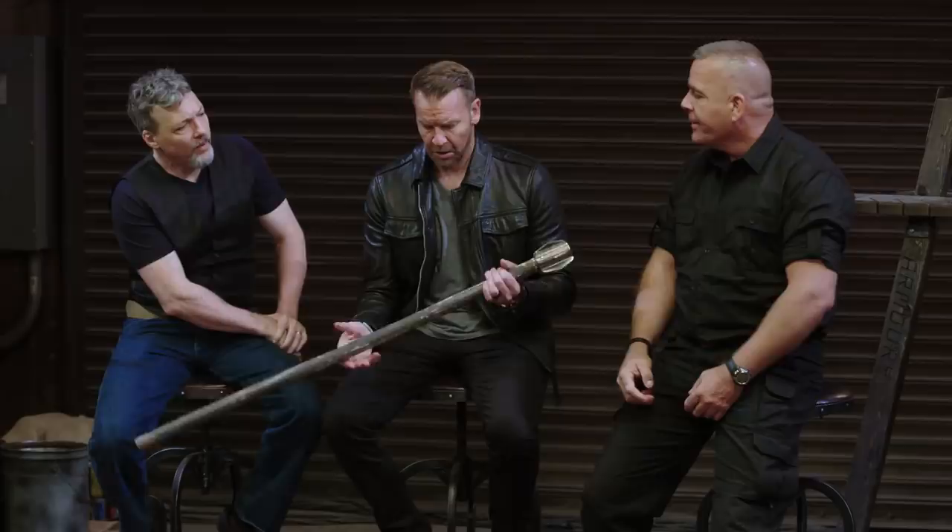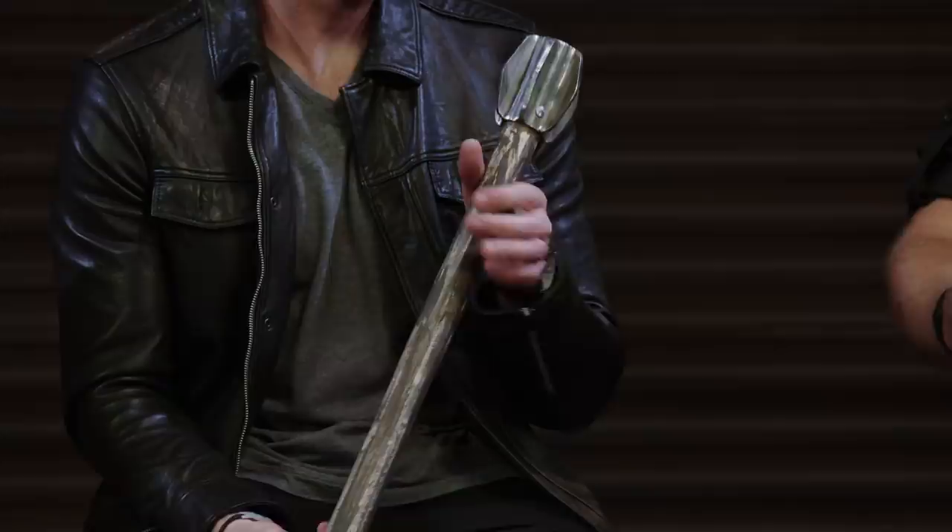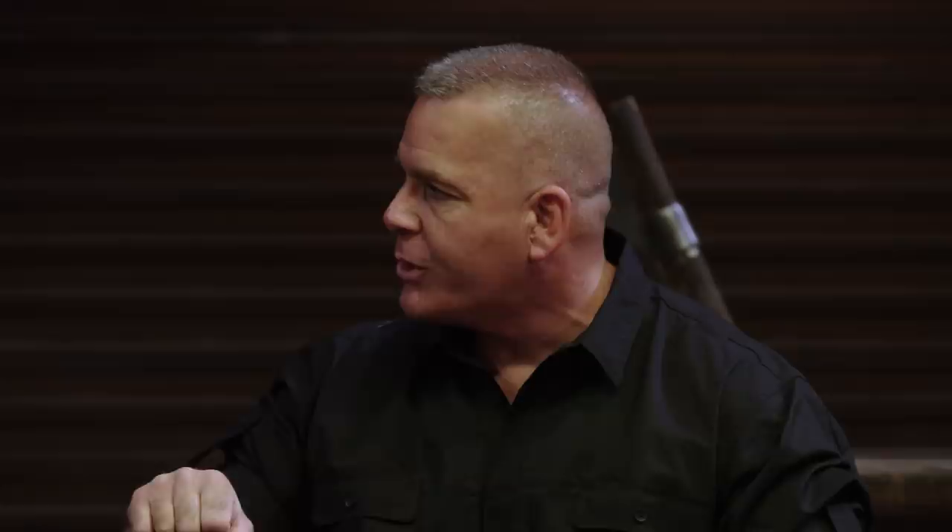To use this weapon properly at range, they've got to choke down to get the most out of it. Once there's closure, once they've closed range, they've got to take that double-handed grip to get anything out of this weapon. They can check with it, they can hit with the head, they can grapple with it — put it over the top of the head and pull people down.